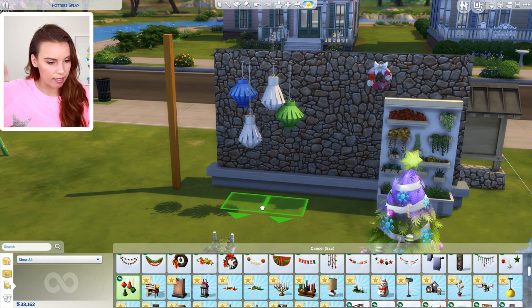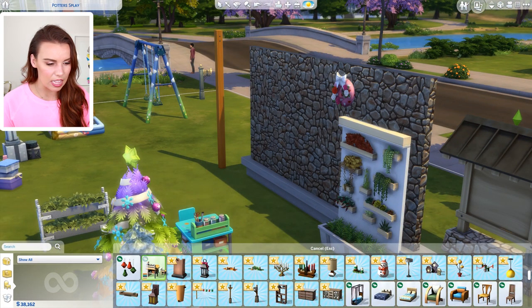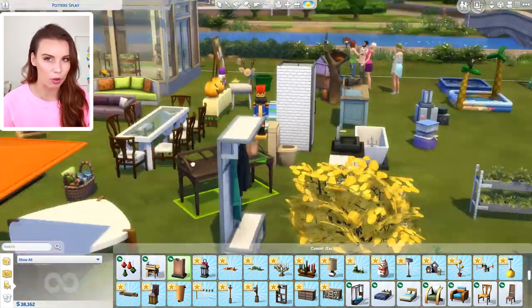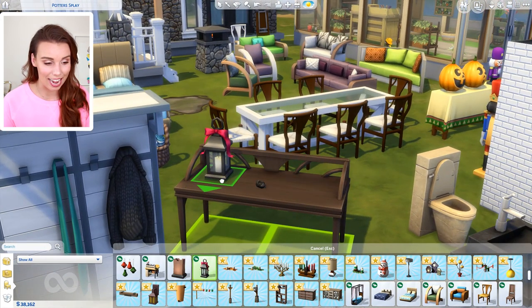There are also some cool ceiling lanterns, which are a little bit different to the wall things. Another craft table for kids — I think this is maybe a different craft table that makes different things to what we already have. Otherwise, if it's the same as the other craft tables, we have a lot of those already. Hopefully they can actually do something different on them.